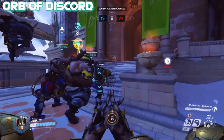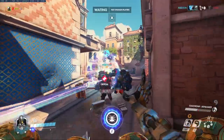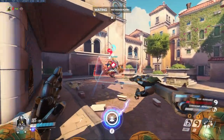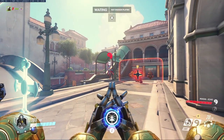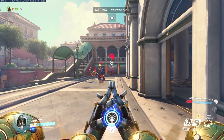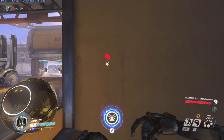The Orb of Discord is a single target debuff effect that can be applied to an enemy, causing an increase to incoming damage by 25%. Because of this, it is extremely effective at melting tanks, which will ultimately cause enemies to be less aggressive at higher levels of play. Much like the Orb of Harmony, in order to latch this onto an enemy, you must be within line of sight of your target. However, if a target is behind a shield, it will block your ability to attach Discord to the target. The Orb of Discord stays attached to enemies forever while they are within your line of sight, but if they remain outside of your line of sight, the Orb will only remain attached for 3 seconds.